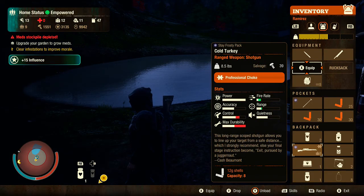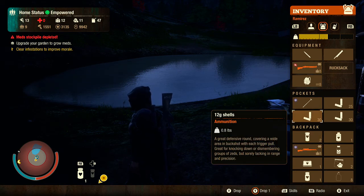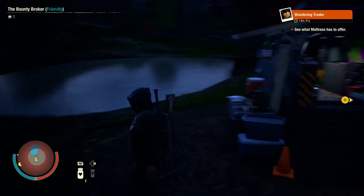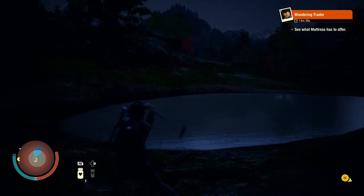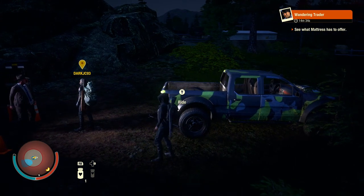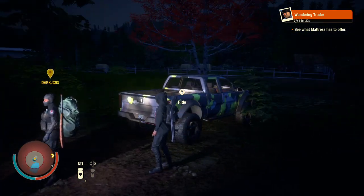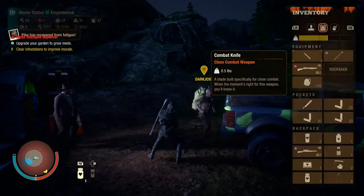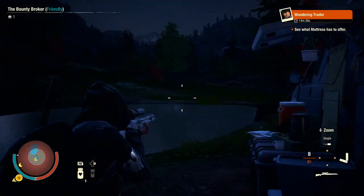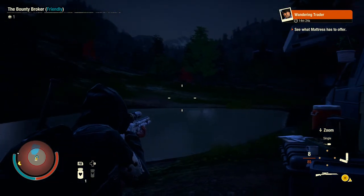Me and my brother already finished both bounties. We ended up getting the code turkey with the tactical walking stick - it's a blunt weapon, I'm pretty sure it's just an axe. Let me go up to the Bounty Broker so you're able to see it perfectly. There you go. We also ended up getting the code turkey which is a shotgun with a sniper scope on it.